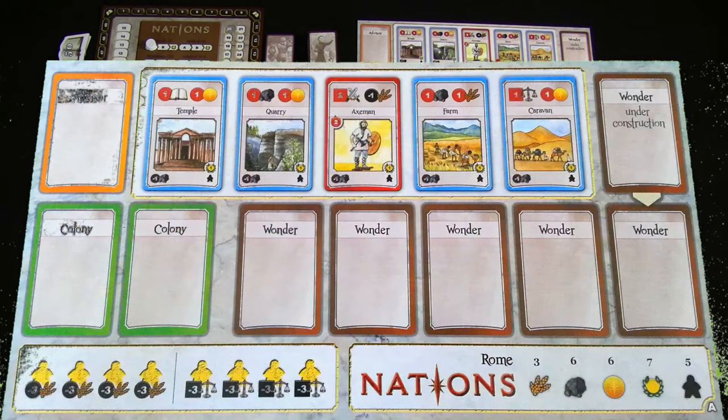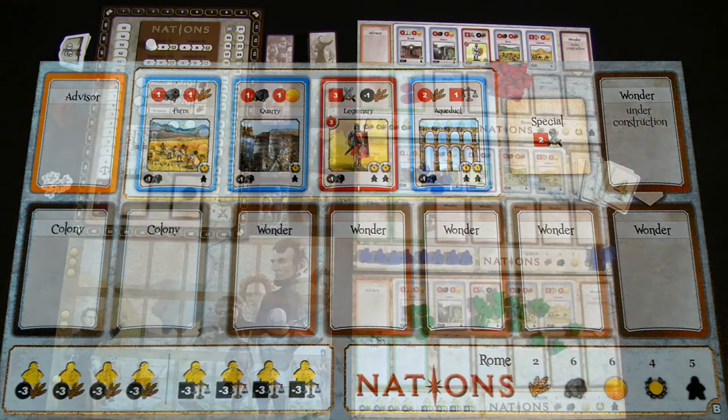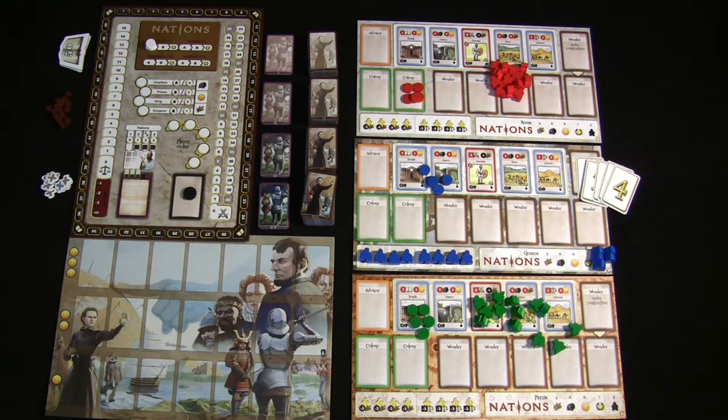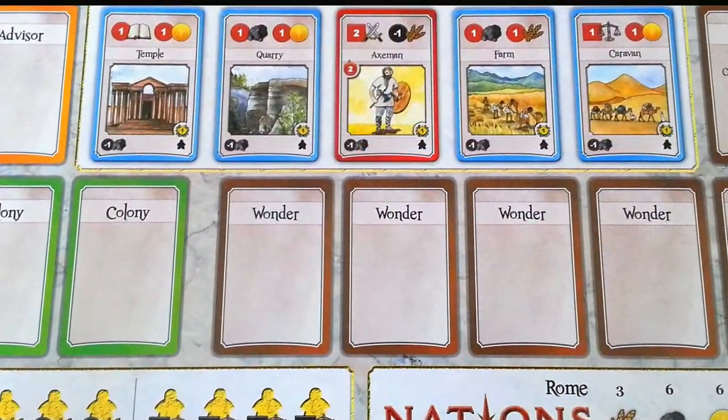I'm playing with the A sides of the nation boards only. The B sides are a bit more complex and play differently, requiring their own independent strategies. Since I just want to show you the basic game, the A sides are easy enough to understand, and the B sides are actually pretty easy to figure out once you know the basics. I'm going to show you how to play Nations as a three-player game.